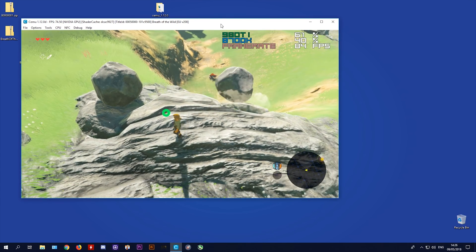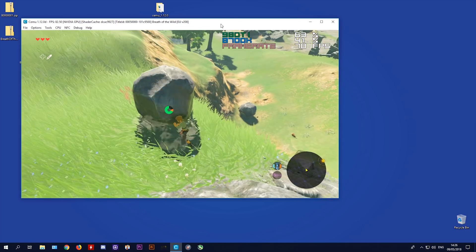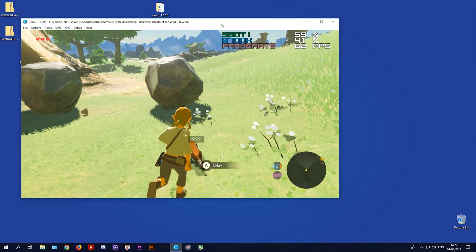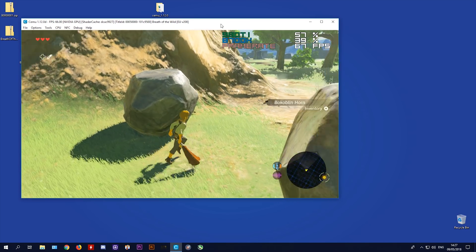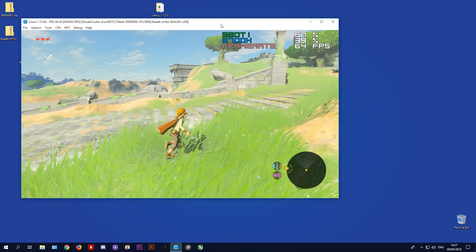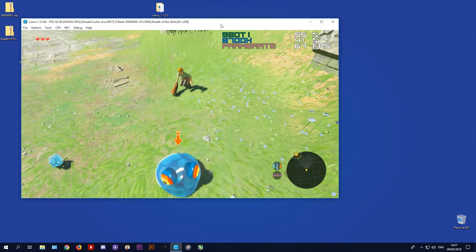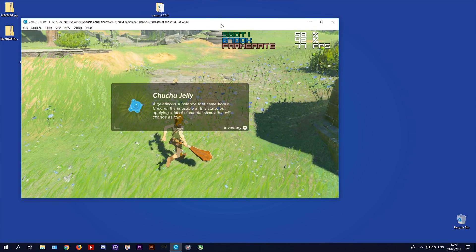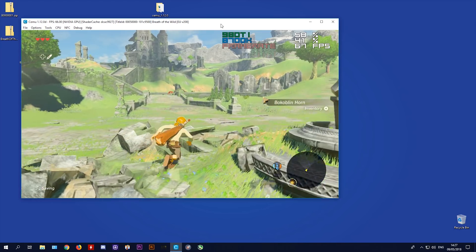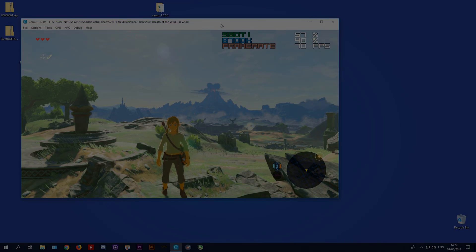Looking down at the ground we're getting 88 fps, and killing these Bokoblins with the trap we're getting 86 fps — with GX2 Draw Done actually turned on. Hopefully the optimization settings shown in this video will help boost your performance in Cemu, not only in Breath of the Wild but in practically any game on Cemu, including Mario Kart, Smash Bros, or any other fully working titles. Thanks for watching — like, dislike, or leave a comment, and subscribe for future videos.